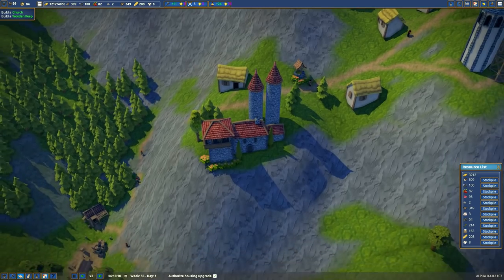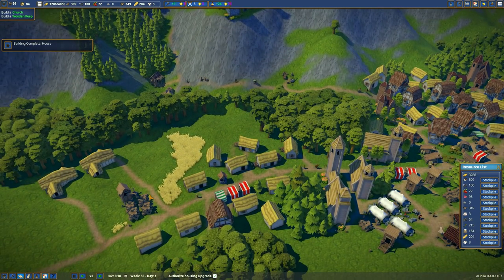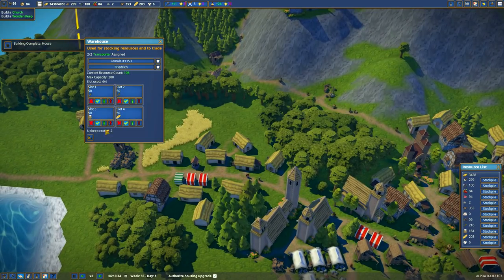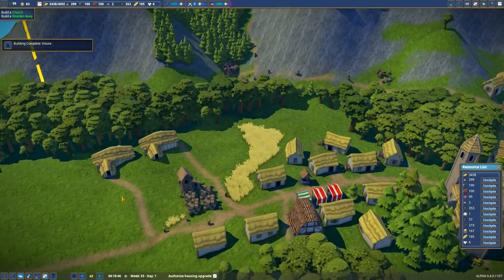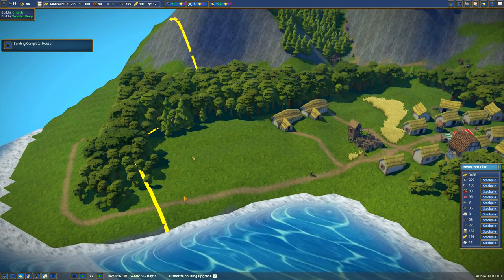They must be getting... I wonder where they're getting the bread from. We have 208 bread, so that kind of makes sense. We now have 216 wheat — good grief. Well, the problem is we can't... let me put some windmills in.